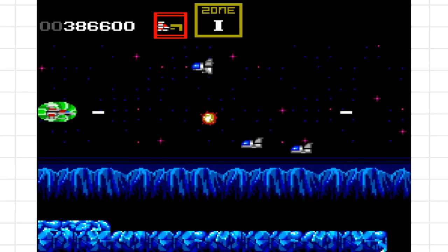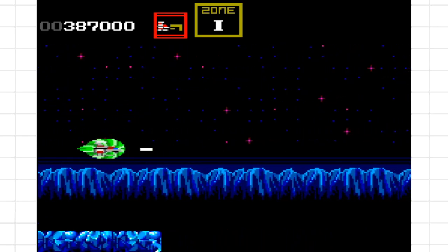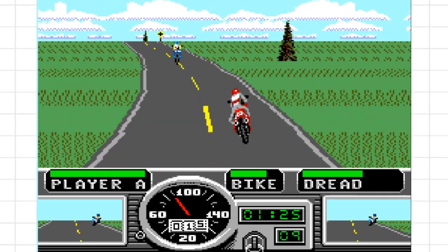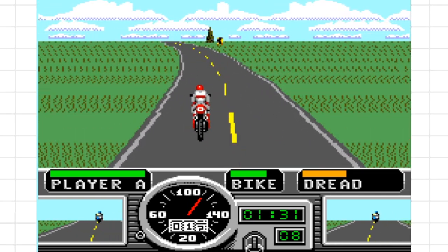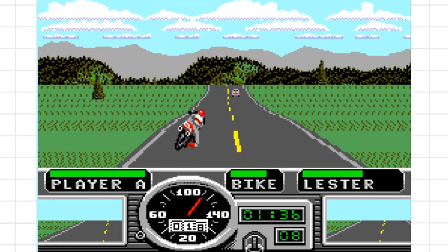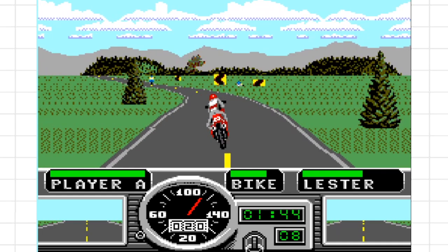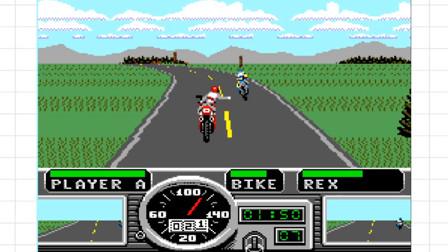Now let's move on to another game, one that looks entirely different but actually uses some of the same techniques. It's Road Rash, released in 1994 — a conversion of the Mega Drive hit that birthed a lot of sequels through the rest of the decade. This version was developed by Probe and published by US Gold. A cursed union, surely — two companies whose business models seem to revolve around monetising disappointment. But once in a while they dropped the ball and an occasional good game slipped out, this being one of them.